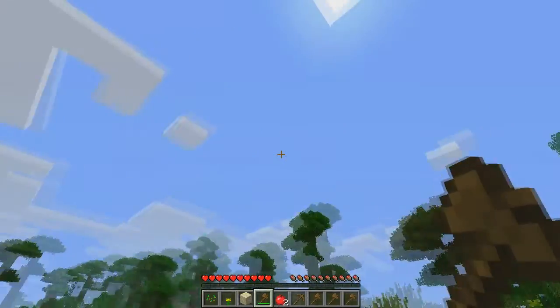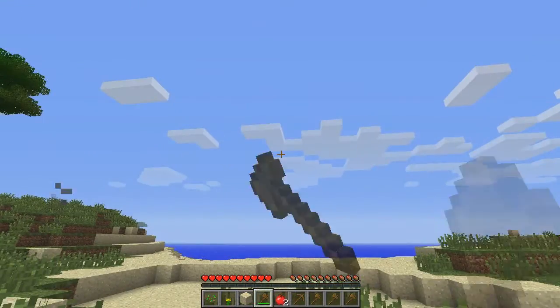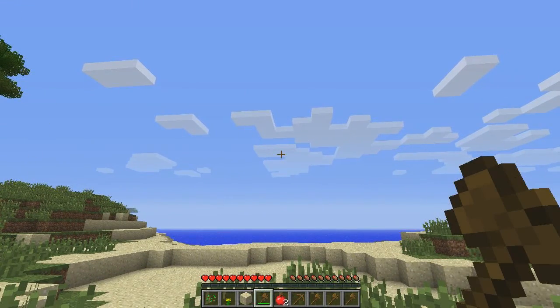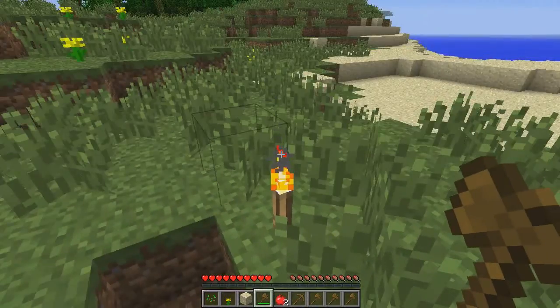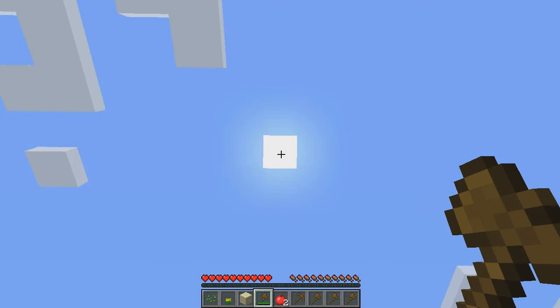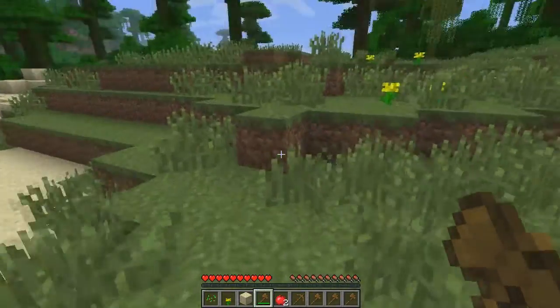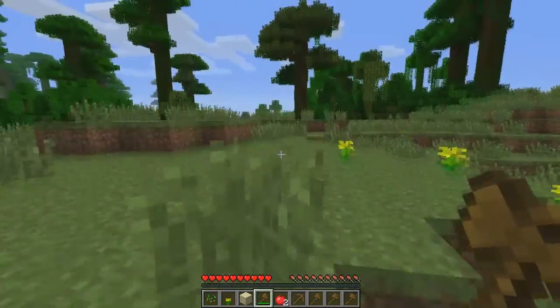In Minecraft, the sun does follow the natural progression, so it's setting toward the east, which means north is that way. The sky goes from east to west with clouds, and you can see they're slowly moving. But since this is survival, I need to find a shelter before it gets night, because that is when creatures come out.